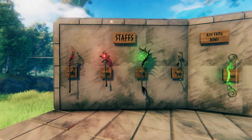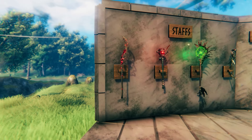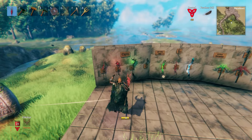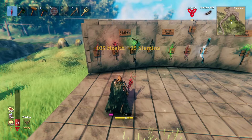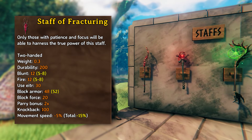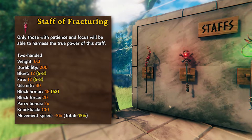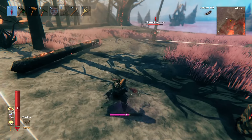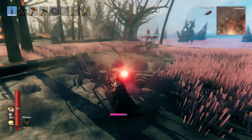Next up, we'll take a look at the staffs, and each of these are completely different, so we'll start with the Staff of Fracturing. As with all staffs on this list, you'll want to eat some magic-specific foods, as all of these attacks will cost Eitr to use. The Staff of Fracturing is a two-handed staff that deals elemental fire damage, consuming 35 Eitr with each strike. The attack launches a small ball of fire that erupts into a cluster of smaller embers upon contact with the ground.